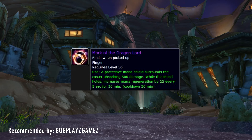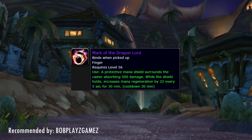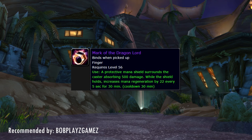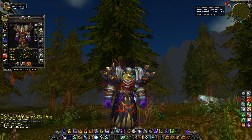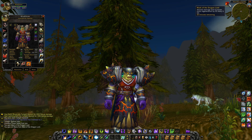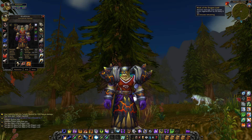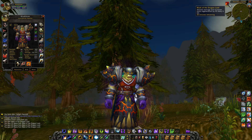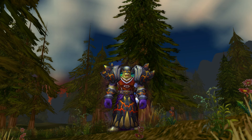So without further ado, let's start off with the Mark of the Dragonlord, recommended by BobPlaysGames — an item most people never paid any real attention to. What this ring does is give you a shield that absorbs 500 damage, and while that shield is active you gain 22 mana every 5 seconds. And here's the kicker: for 30 minutes. If you manage to take less than 500 damage in those 30 minutes, you'll have that extra MP5 bonus for its entire duration. 22 MP5 in vanilla is huge — that's the equivalent of 2 Nifty Stopwatches, a very popular combo for Resto Shamans. The only problem is it drops off Overlord Wyrmthalak in Lower Blackrock Spire, which isn't as popular as Upper Blackrock Spire, and it has a very low drop chance. But if you're a healer or a class that relies heavily on MP5 and this item drops, you better try and get it.